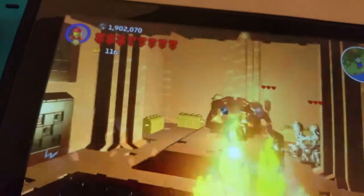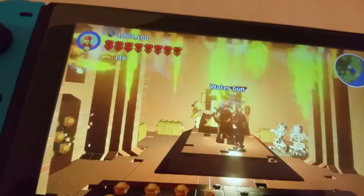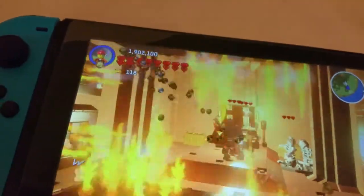I've already found a regular chest — what's inside? It's a water gun. I've already got like three of these.